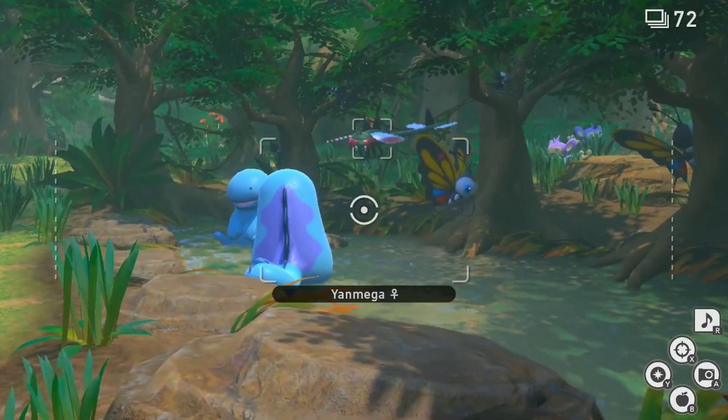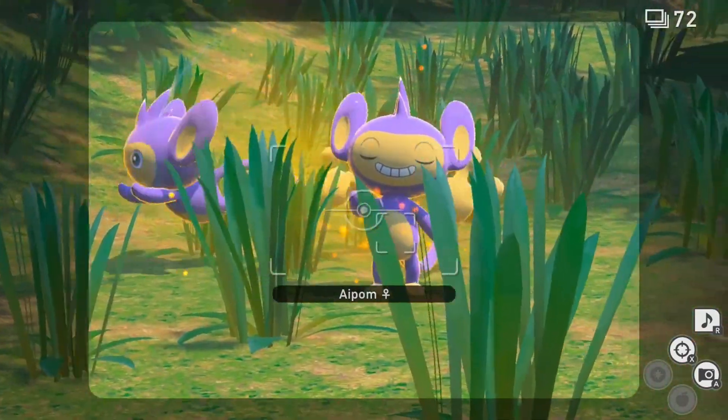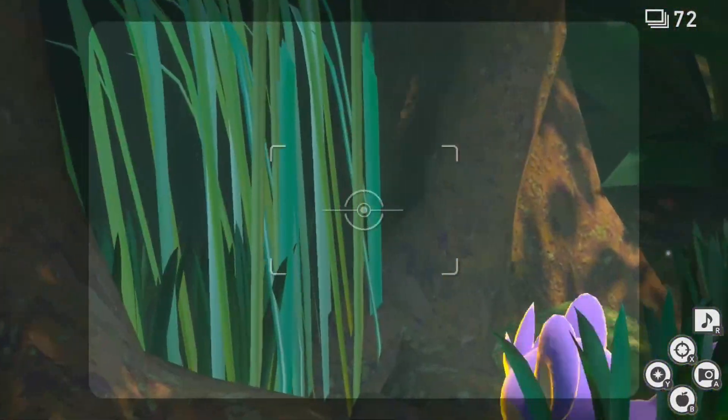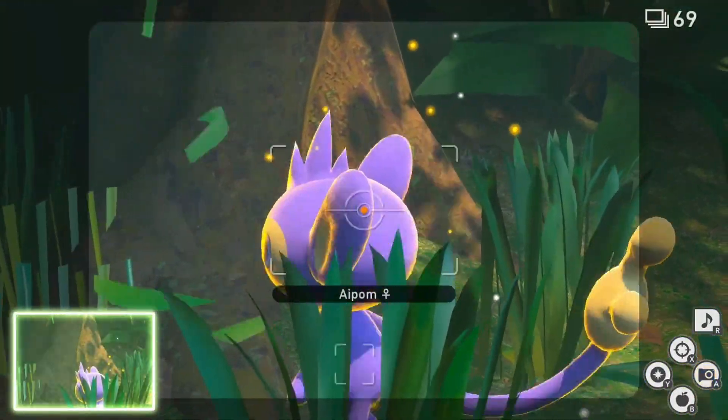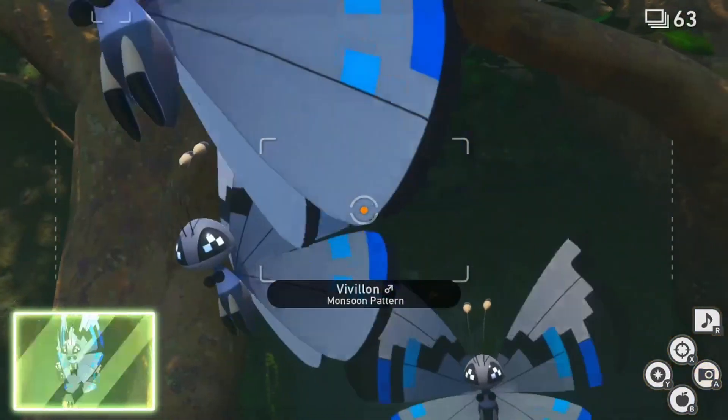Once on the other side of the tall grass, you'll notice Aipom jumping over the swamp. As it stops in front of you, hit it with an illumina orb to trigger the cut attack sequence. Snap a photo of Aipom cutting the long grass to your left to achieve the 4-star photo that you're looking for.